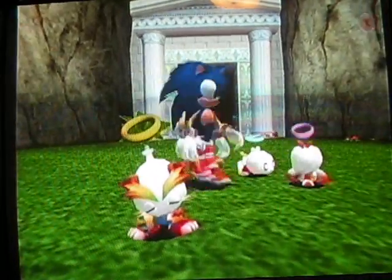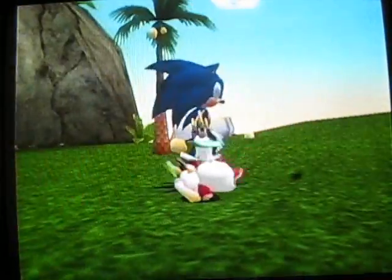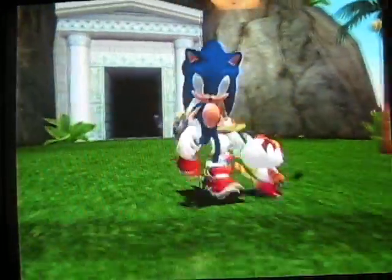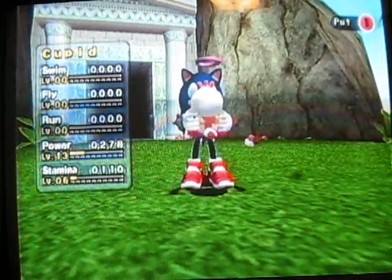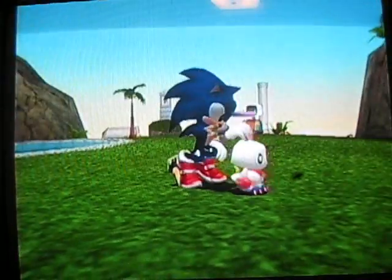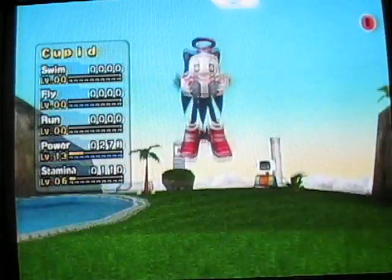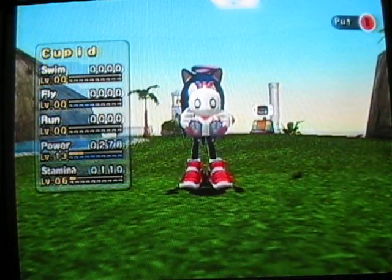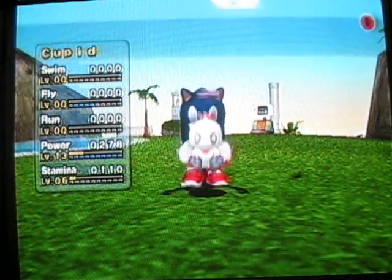Some of these guys get different color halos. Light has a blue halo. Heaven has a yellow one. Cupid over here — I have no idea why this happened, but this is why we named him Cupid. Well, her. And Cupid has a pink halo, if you can't see it there.